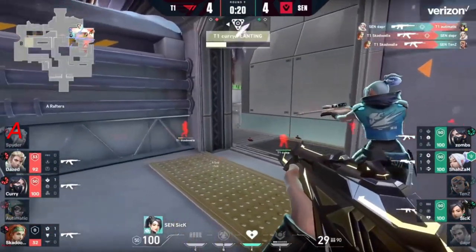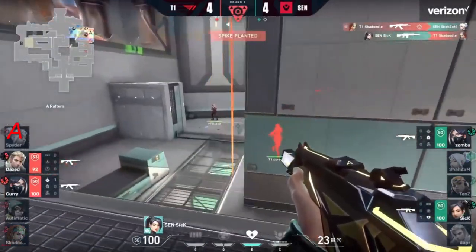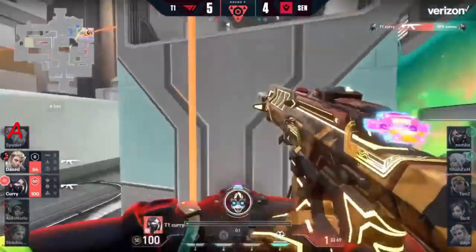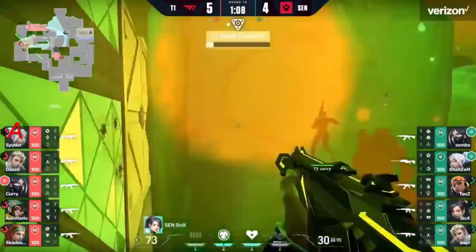So much information throughout this viper's wall — that's been placed and kind of put a mini divide in this play. Dapper good for one but immediately traded. Skadoodle will find a second. Curry trying to get the plant out — gets himself a third. But sick wants to try to contest the post-plant immediately, not going to find the kill. Just down to zombs — their position revealed. Snakebite to flush them out — curry finds the final kill.